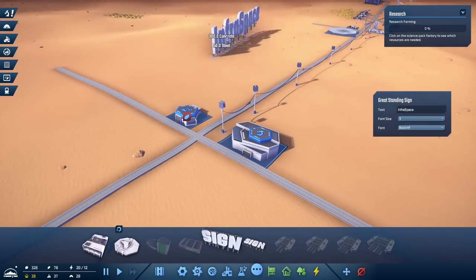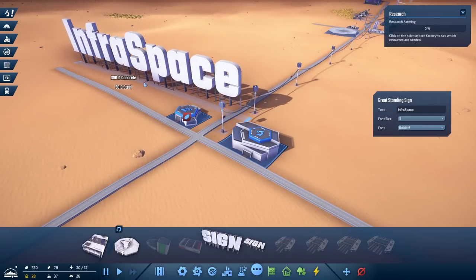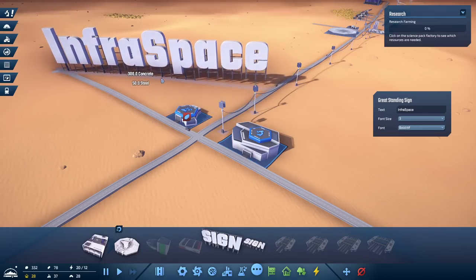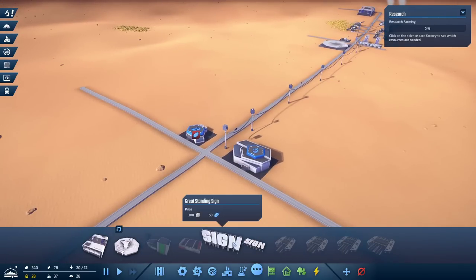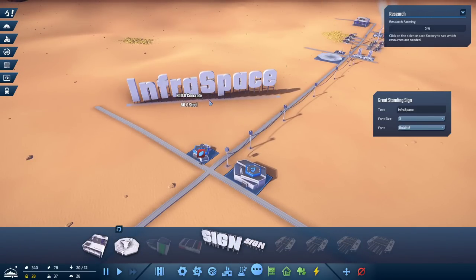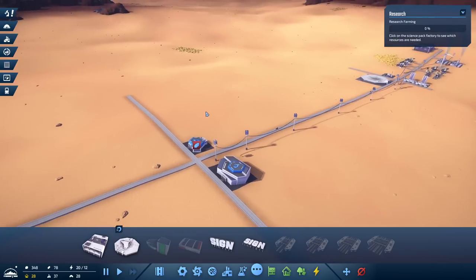I've got signs — this is also obnoxious and wonderful, how you can just place a giant sign. Like, what game was I playing? But you can write down what is being created in each of the spots. Obviously you can't just write 'Infraspace' on there.